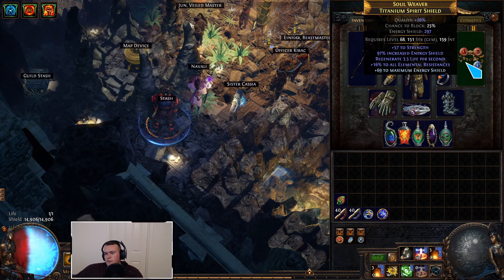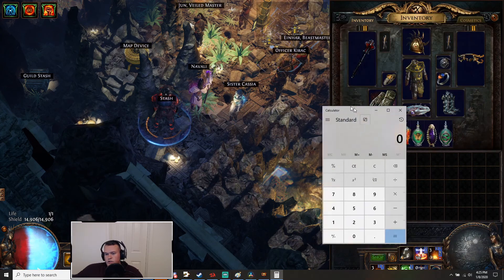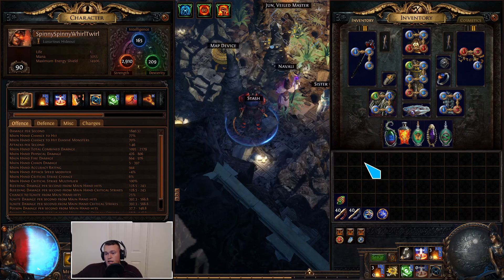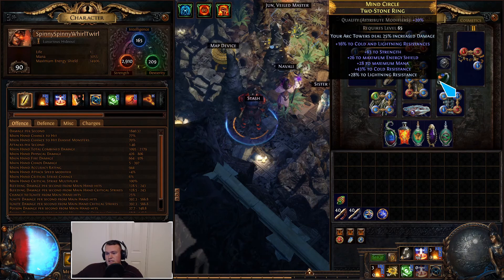The Dune Scourge gives us a ton of damage. The key mod is 1% increased damage per 8 strength. We're at 2,910 strength, so 2,900 divided by 8 gives us 362% increased generic damage for anything, which is super nice. This is what makes the build pretty good. For rings, priority stats are T0 or T1 strength, then resistances — this is really the only source of resistances we get, so maximize these. Then ES if you can get it, but it's not a huge deal.